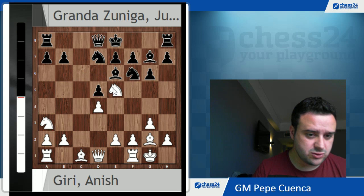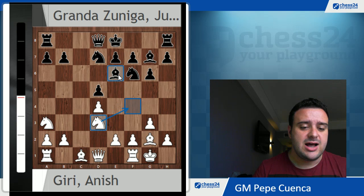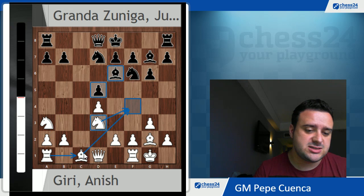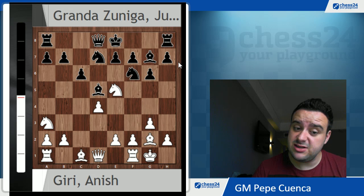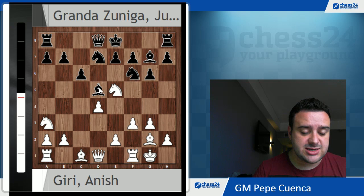The idea could be, after cxd5 — the natural move — you can play Nd3. One idea is to go Nf4, and then this bishop cannot be moved from e6 because the d5 pawn would be hanging. But not only that, you can try to develop your pieces by f4, then occupy the c-file. The position is almost equal; black can play Bf5, but maybe this was Anish's idea. Instead, Julio took with the bishop on d5, and Anish replies with the really natural move f3.